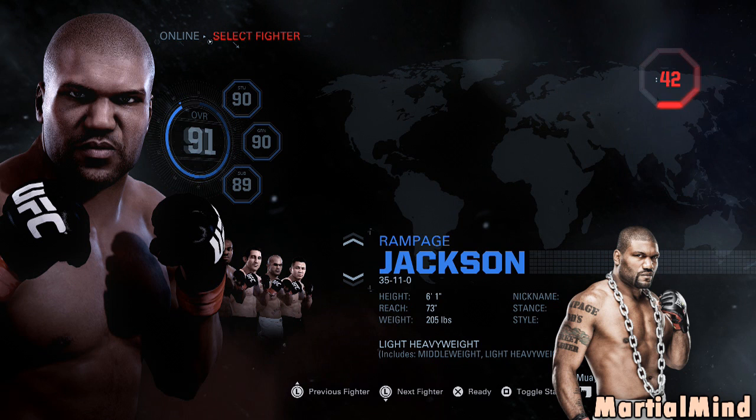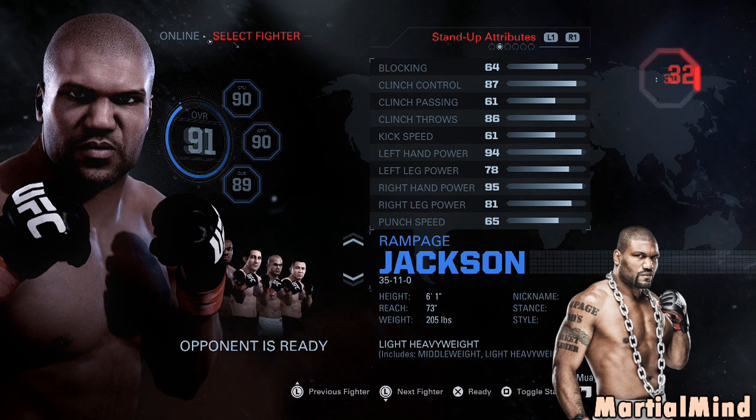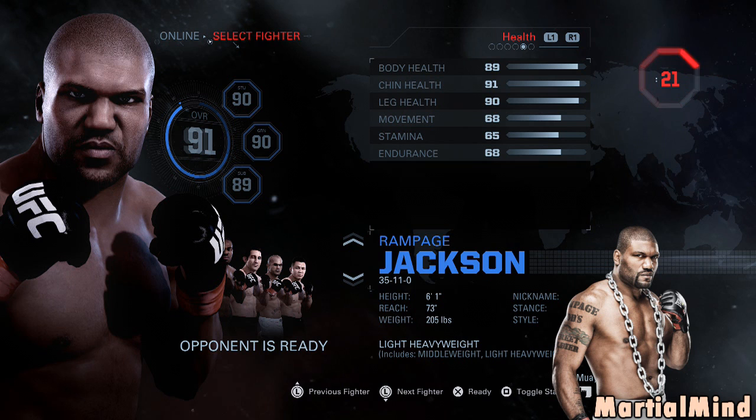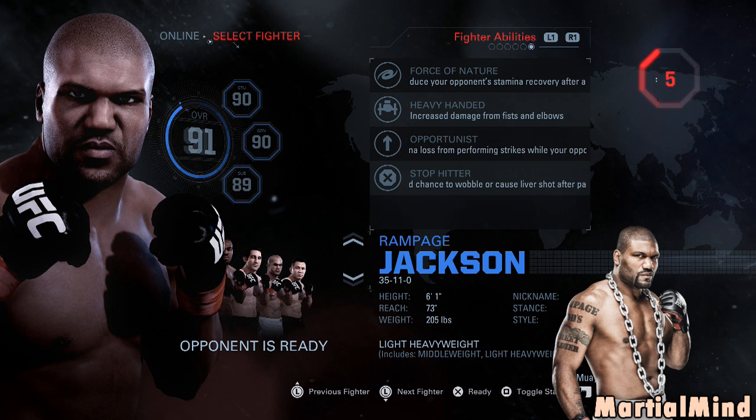Rampage Jackson is rated 91 overall — stand-up 90, which combined with his clinch stats gives a 90. Ground game 90, submissions 89. What I really care about is his takedown defense and his endurance — stamina is 65, which is really not bad. It's actually really close to Jon Jones's and Gustafsson's endurance, so it's pretty good. His key ability is heavy-handed — that's the important one.